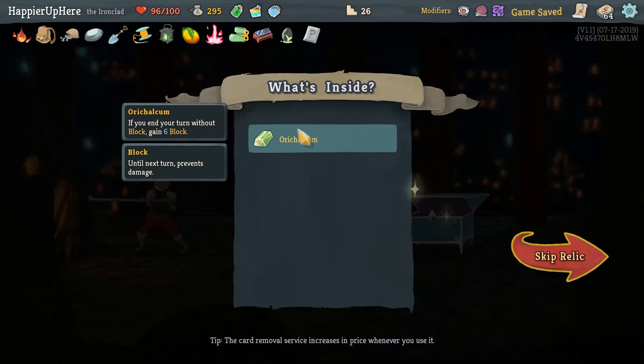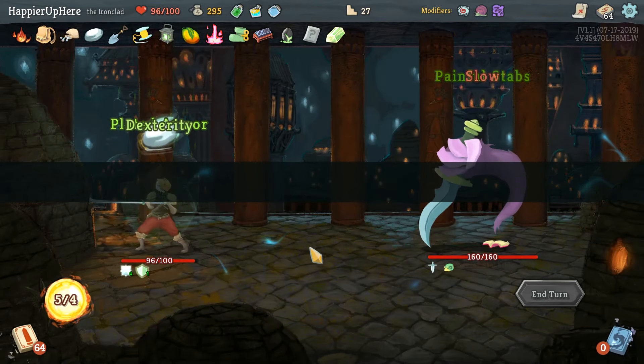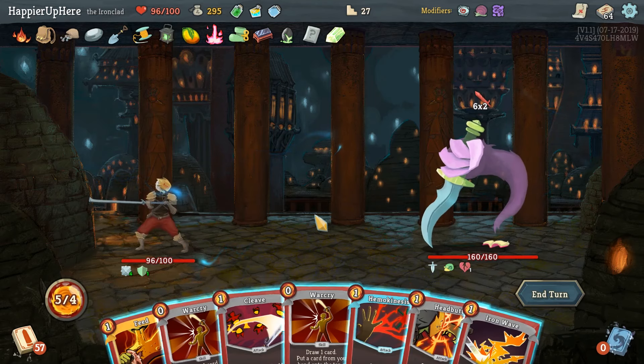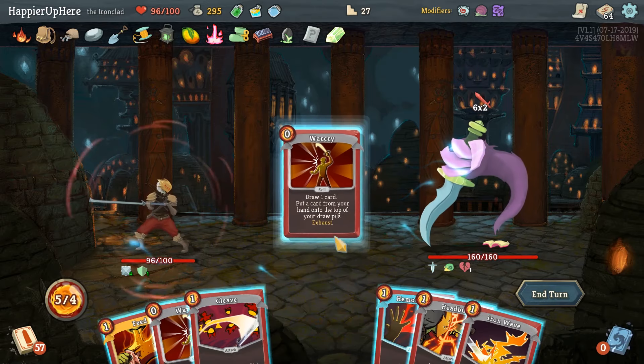Rage or Burning Pact - I think we'll go with Burning Pact since we have energy. Now we just need some card draw. Orichalcum: if you end your turn without blocking, gain six block - very nice. Book of Stabbing again. Feed is in our opening turn which is not great, and no defense in our opening turn either. Let's do War Cry.